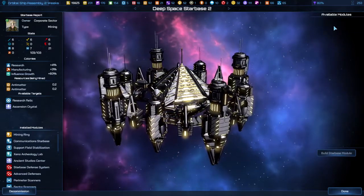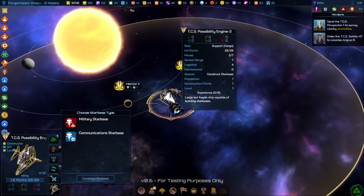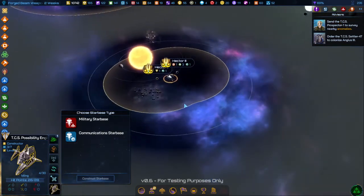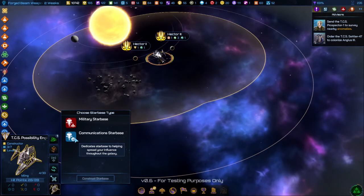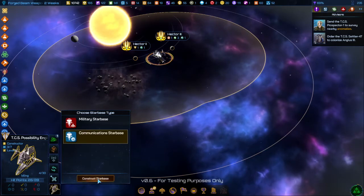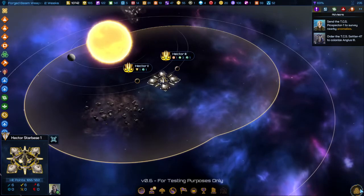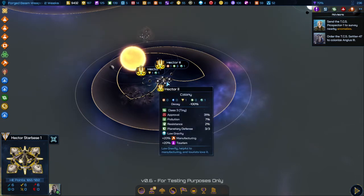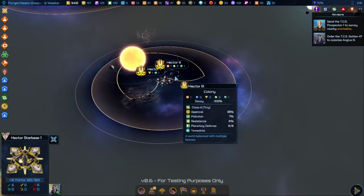You can also use your starbases offensively. Another civilization decided to post up in my sector and colonize a bunch of planets. I don't want to go to all-out war with them, so I'm going to build a communications starbase right in between these two planets here and level it up a bunch. Now the starbase has already enveloped the territory — it'll take a little bit of time to fill in this area and take over the planets, but its growth rate with two extensions on communication is significantly faster than any colony.